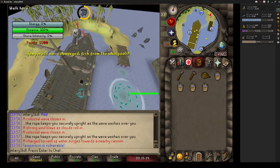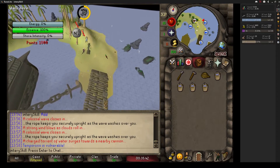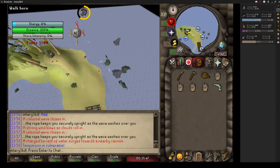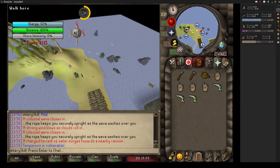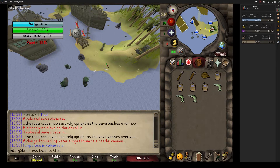This is where it changes up a bit. In public lobbies everyone goes to attack Tempoross when he's vulnerable, but I go fishing instead. After the wave went through I went ahead and refilled my buckets — I suggest doing this because there are going to be more fires, so I refill to make sure I've got enough water.